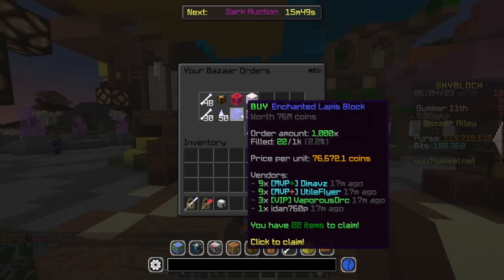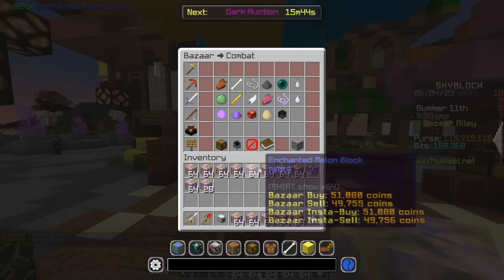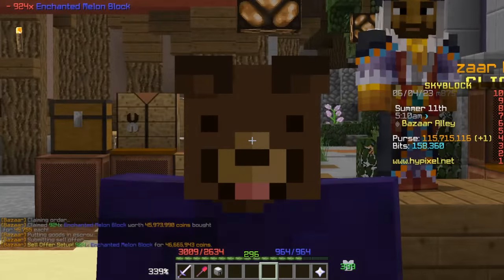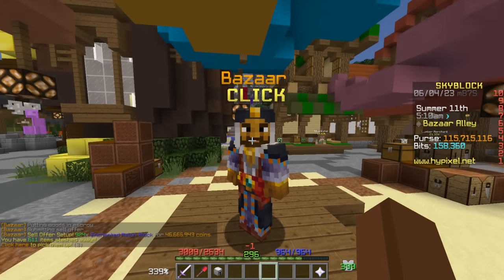I tried to make a couple of bigger orders, but we just bought enchanted melon blocks for 46 million and we're gonna sell them back for a slight profit of 600,000. A lot of items with very small profit margins are the ones that go really quickly.